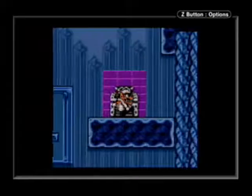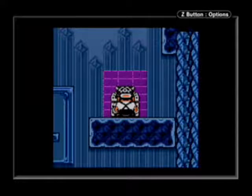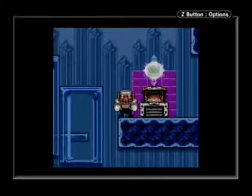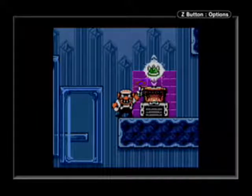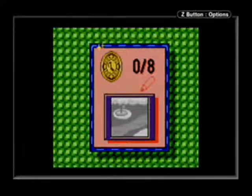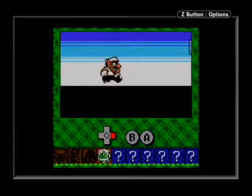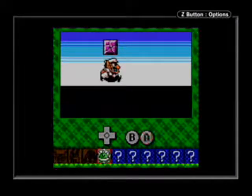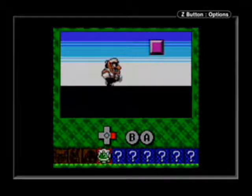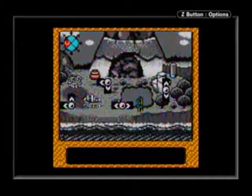Last night, the 5th of June, I did my first race on Speedruns Live. Now here we get the spiked hat. This will allow us to break blocks from underneath. We can break the thick uncracked blocks too, which is nice.